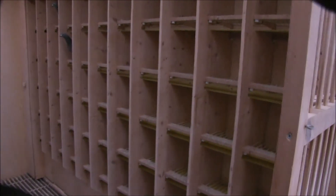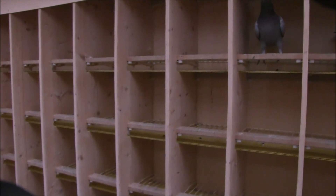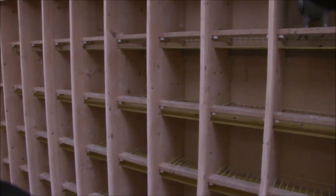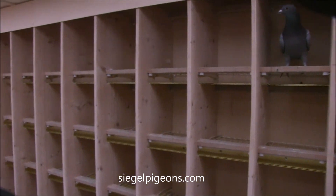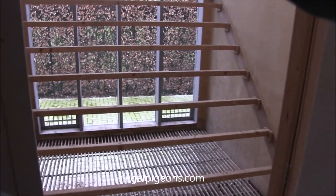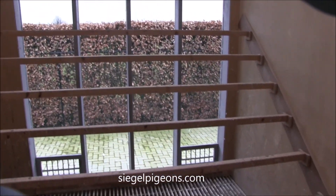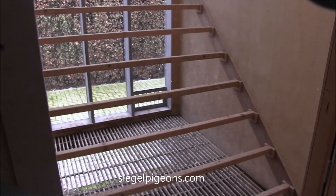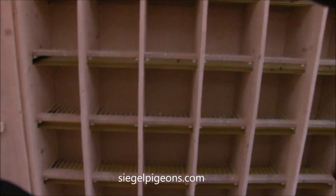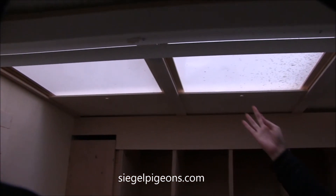The boxes are 23 cm. The cocks can always choose to go in the aviary, except when they are darkened — then they just can't get out. So they fly the darkening system. Everything can be closed: the windows and then the door, automatically.